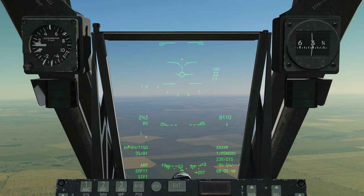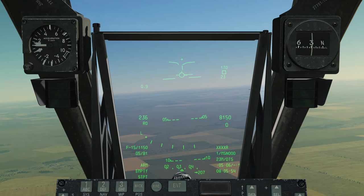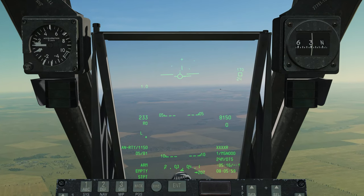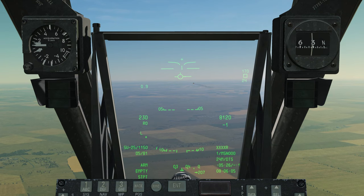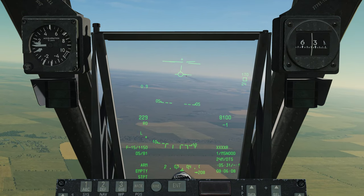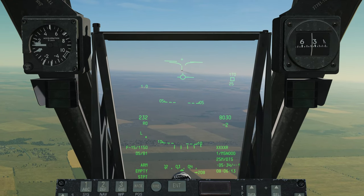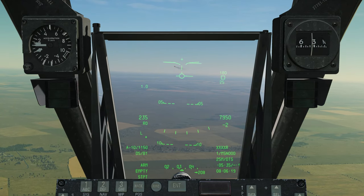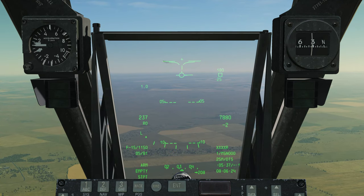Right now it's set to an AH-64 Apache helicopter, but cycling through we can select an SU-25, an F-15, an A-10, some sort of custom, a fixed gun sight, and back to AH-64. There are other profiles that are available — they just need to be enabled from the HUD options. I'm going to use the F-15's profile.